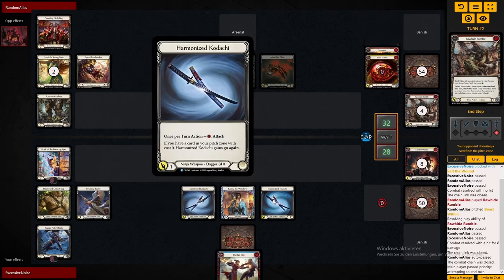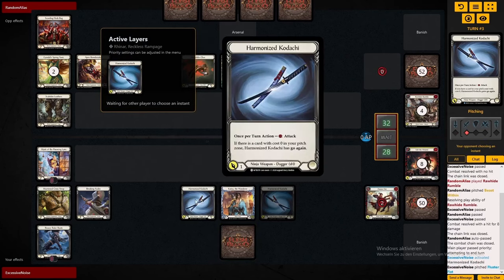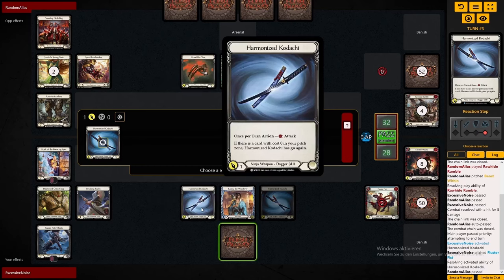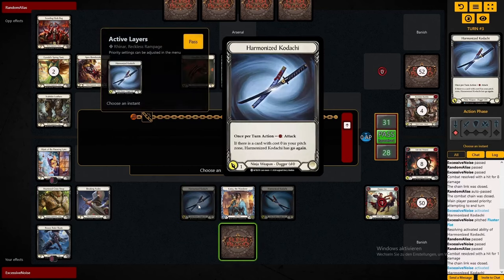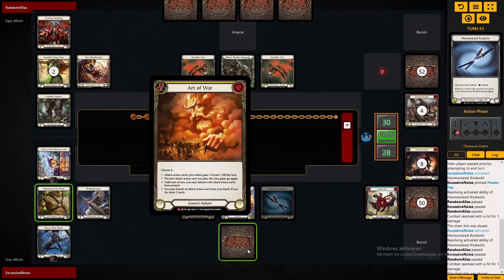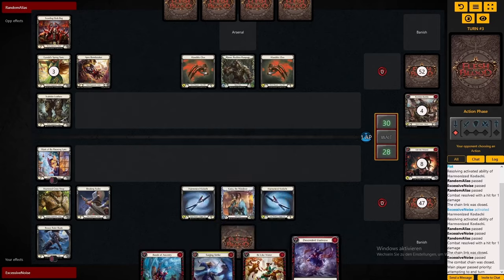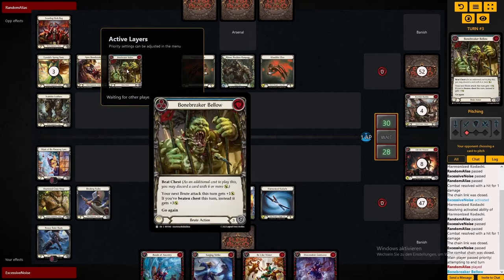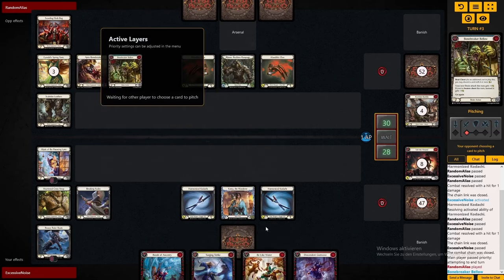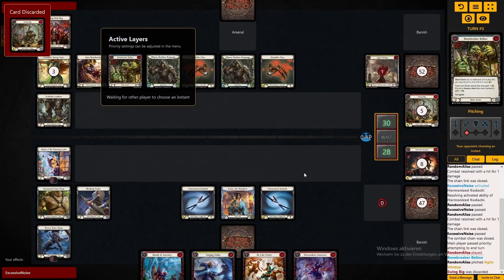So far the life totals look even, but you cannot forget that he does have a lot of armor and we really don't. That Art of War in the Arsenal is really, really valuable, because we need not only to get a very large Mask of the Pouncing Lynx activation against Reiner — we also need to have huge turns to get through all that disruption, armor, and block.